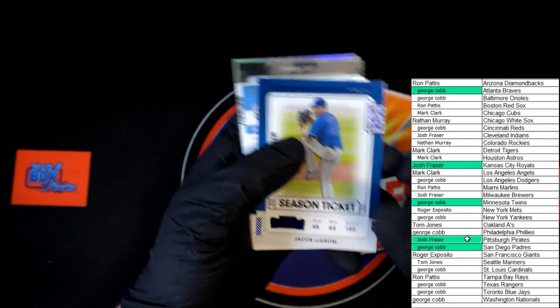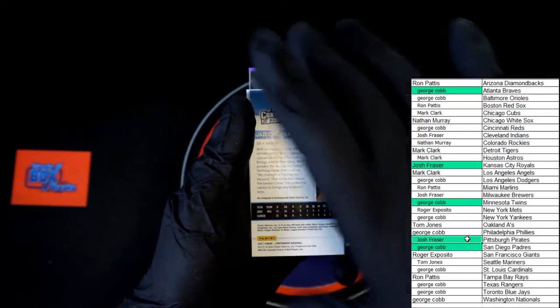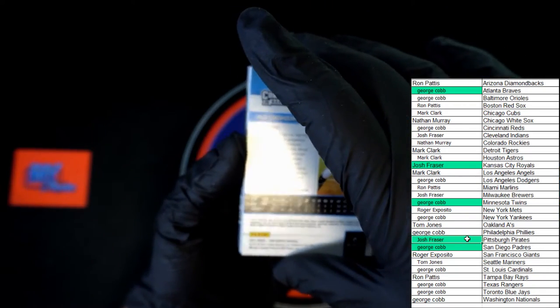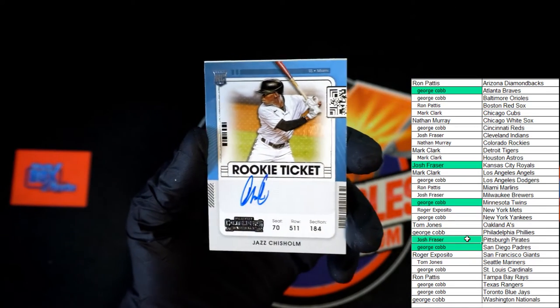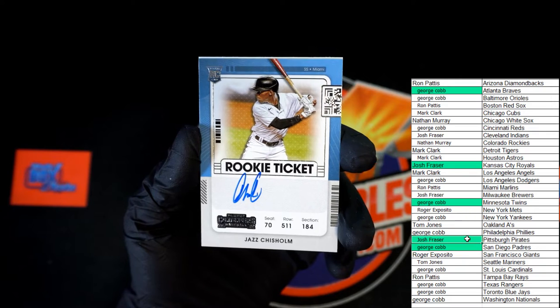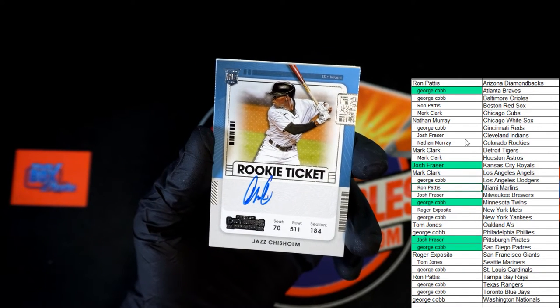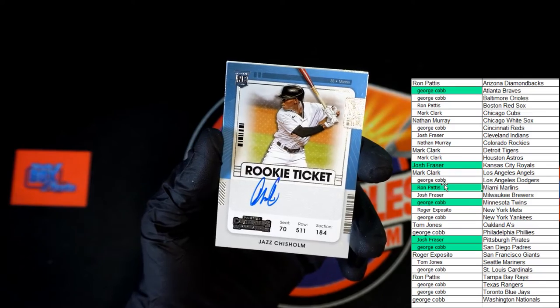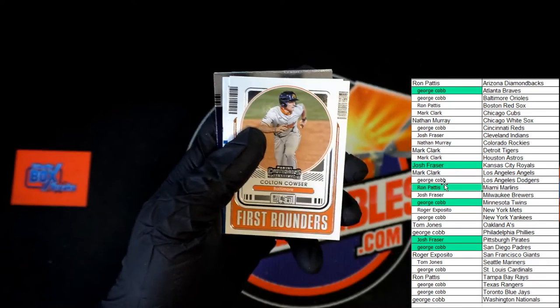And Blue Foil DeGrom. Up next - for Miami, Jazz Chisholm for Ron P. That will be coming to you, congratulations - very nice. It's a nice looking card too.